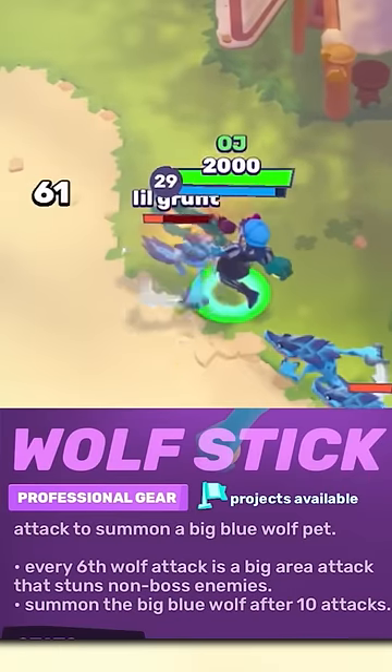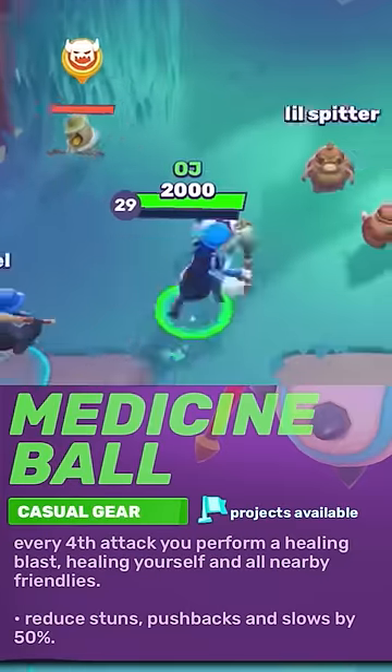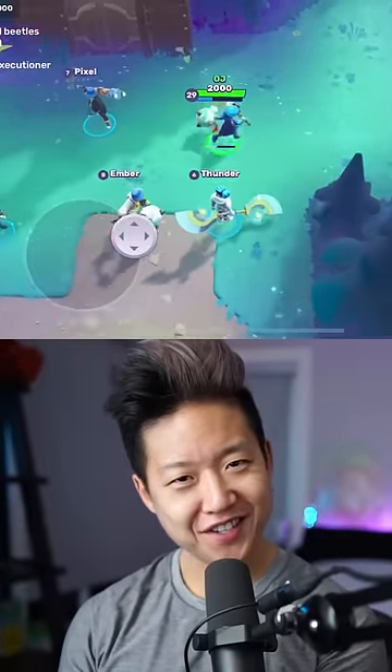The Wolf Stick summons a wolf to tank for you while you deal damage from afar. Medicine Ball heals everyone around you every fourth attack — you're gonna need this for raids. You'd be surprised; this is one of my favorite classes.